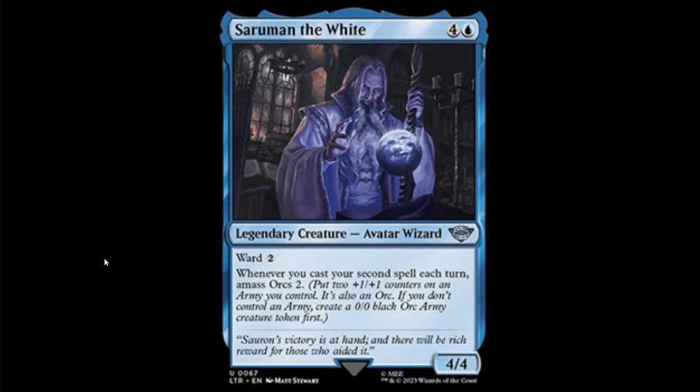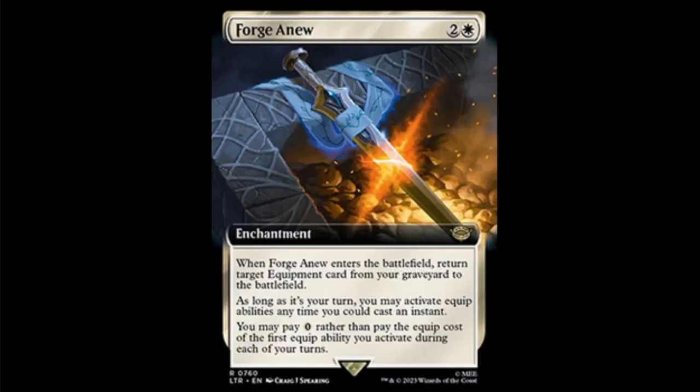Then we have Saruman the White as a blue card, which makes perfect sense... anyway. Blue and four for a 4/4 wizard. Whenever you cast your second spell each turn, you get to amass orcs two. Good flavor, but it's just really weird to see Saruman the White as a blue card — there's nothing wrong with it being white either, since there are plenty of white cards that make tokens, but whatever.